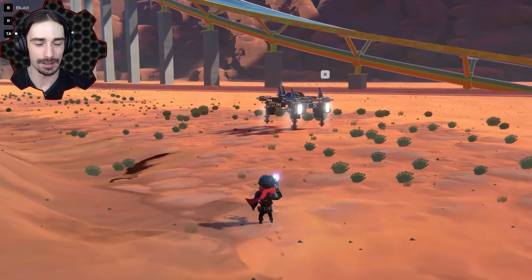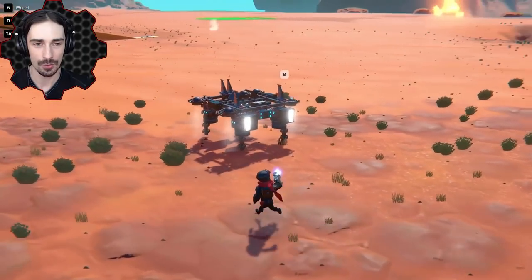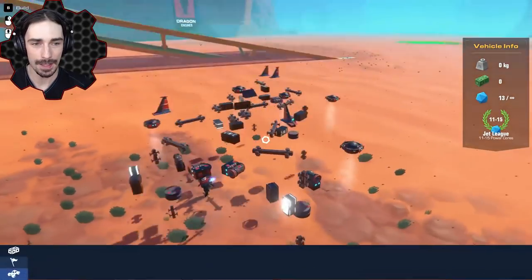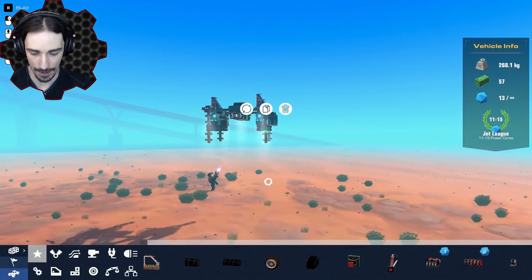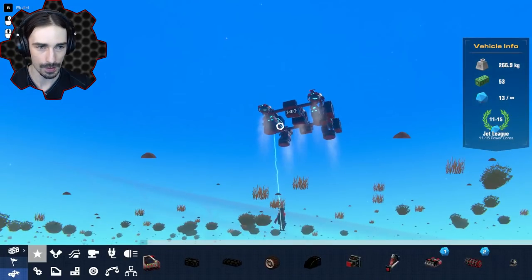But now it's in a constant turn, which I don't know if there's anything we can do about that. I'm going to make it hover a little bit higher — we're going to delete these legs now and see how it does with a little bit more room, then send it that way, not off the cliff.